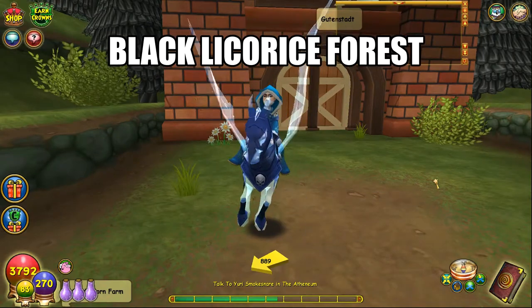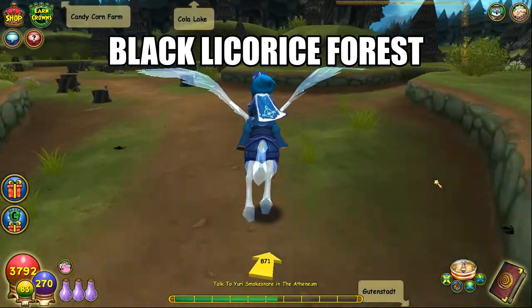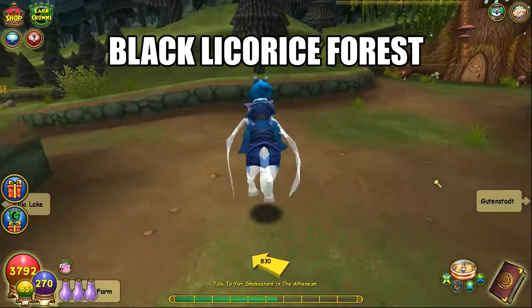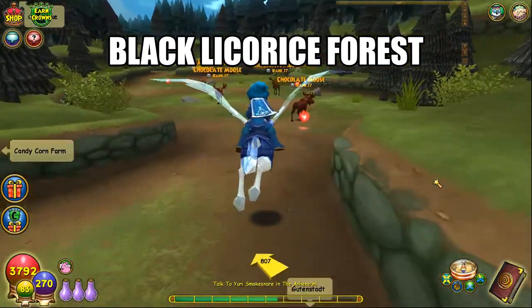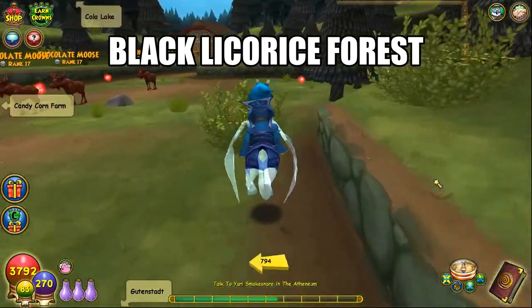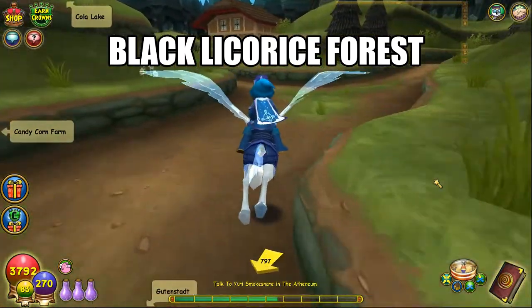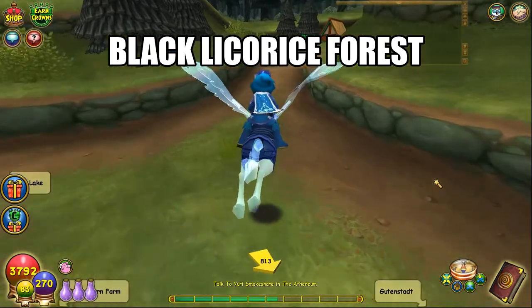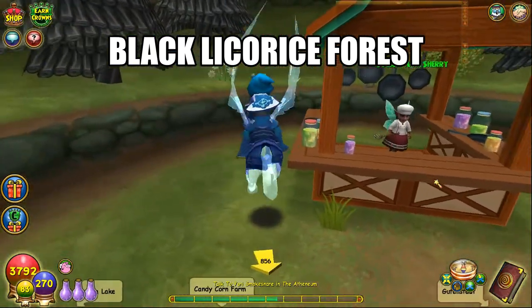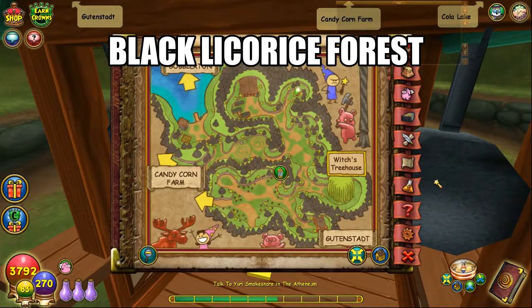Black Licorice Forest. Go straight from the entrance, take a right, take a left, go around the chocolate mousses, and now going straight from there take a right, and right inside of this little stand is where you will find the lemon head. Here's the map — pause if you need more time.